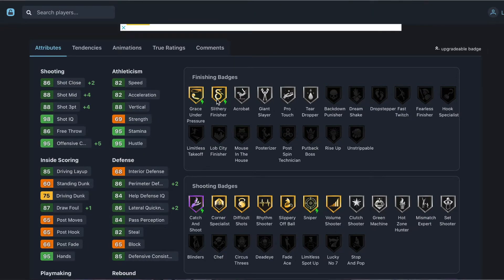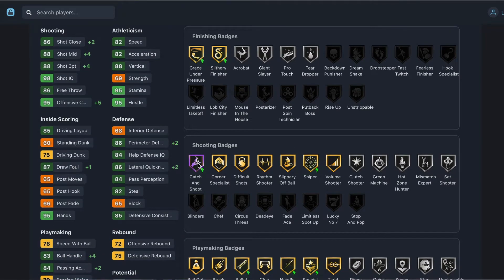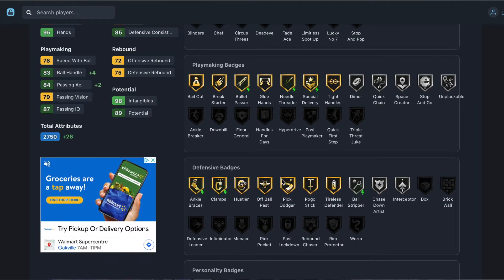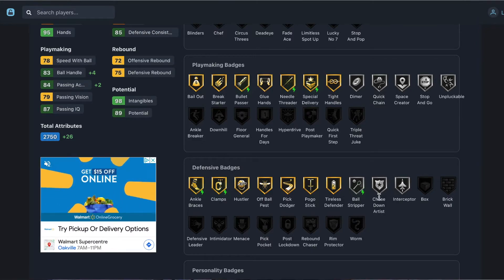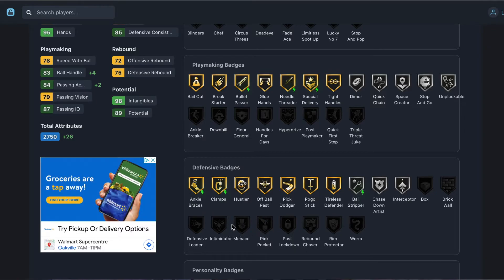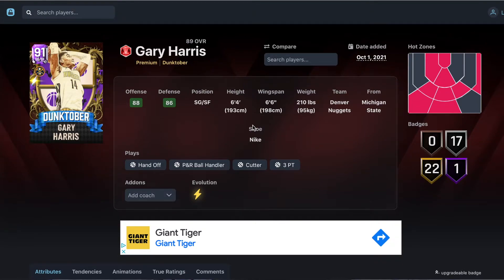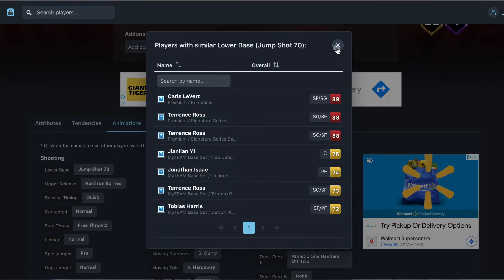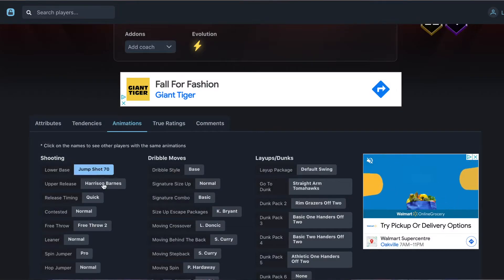Badges: gold silly finisher, silver acrobat, silver giant slayer. Shooting: hall of fame catch and shoot, gold corner specialist, slippery off ball, sniper, silver mismatch, set shooter, hot zone, green machine. The downside is he can't get chef, blinders, dead eye, limitless, or lucky number seven. Playmaking: gold bailout, bullet passer, needle threader, special delivery, tight handles, silver dimer, quick first step, space creator. Defensively: gold clamps, gold pick dodger, silver ball stripper, chase down artist, silver interceptor. Release is jump shot 70 — Terrence Ross lower base — decent release. Gary Harris at number five.